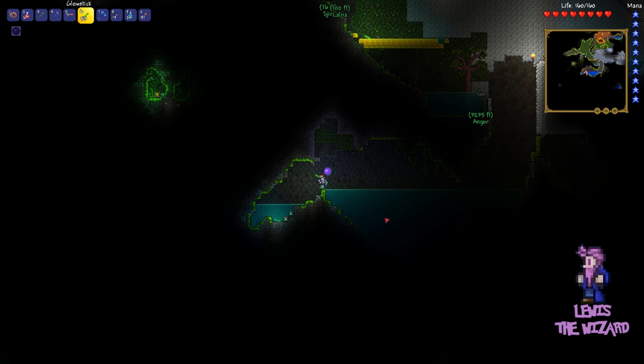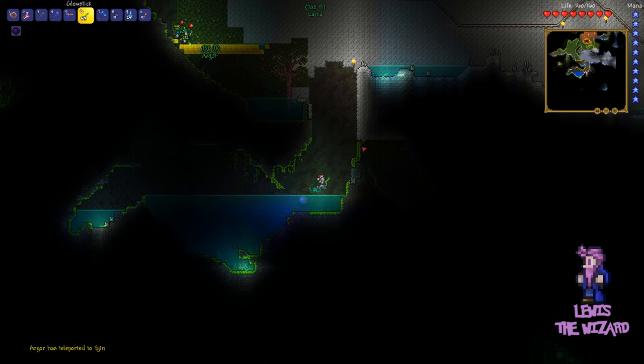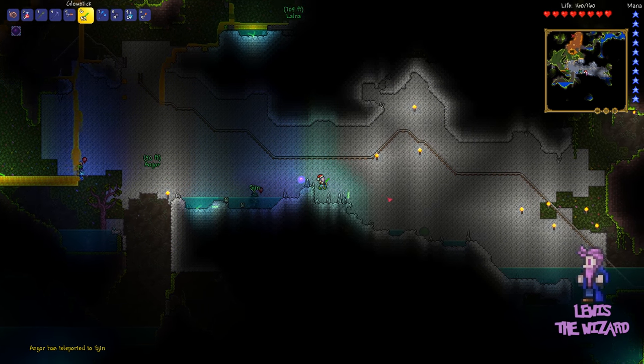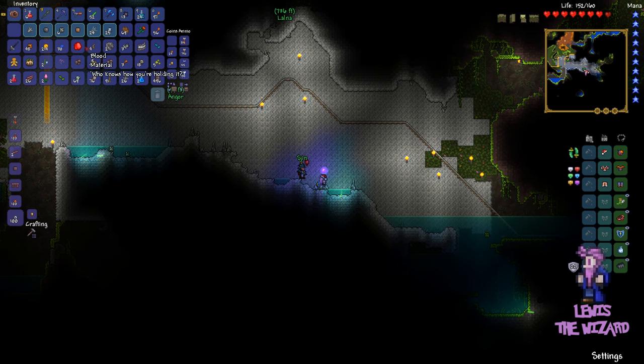The thing is I'm not actually using mana, because the ray gun doesn't use any. I don't know, but you will at some point. Yes, that sounds amazing. You're welcome. Mana efficiency is all what I'm about, so I don't have to start recasting in the middle of a fight. The honey blocks are sticky!